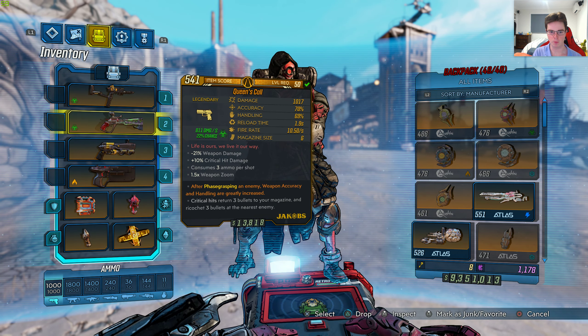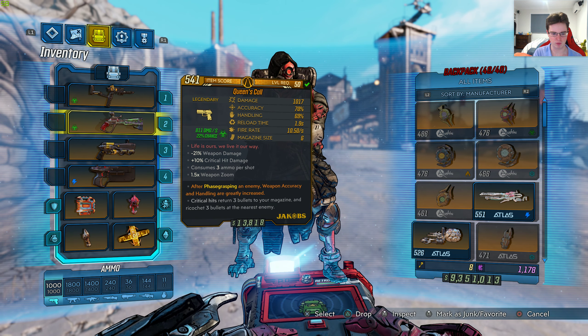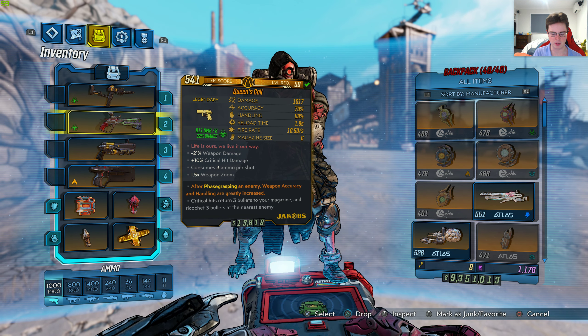Might be a song reference, not too sure. Negative 21% weapon damage, 10% critical hit damage, consumes 3 ammo per shot, 1.5 times weapon zoom. This is the anointed effect: after phase grasping an enemy, weapon accuracy and handling are greatly increased. Critical hits return 3 bullets to your magazine and ricochet 3 bullets at the nearest enemy. This gun has a really cool effect and I will be showing that off very shortly.